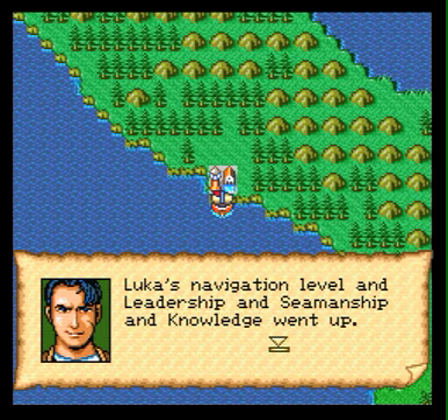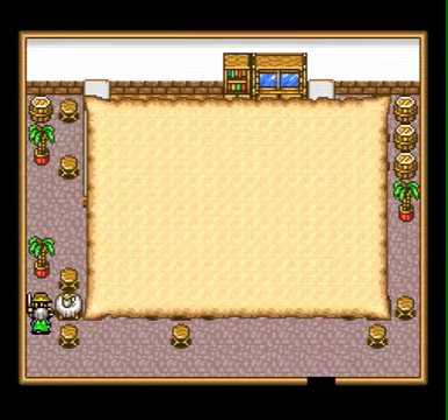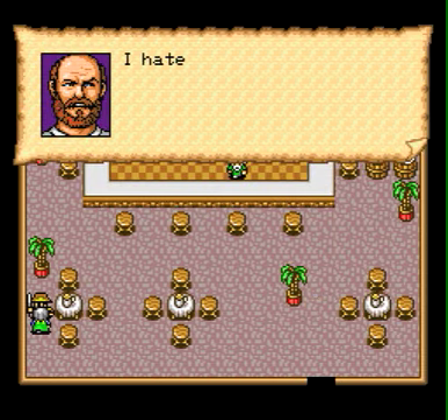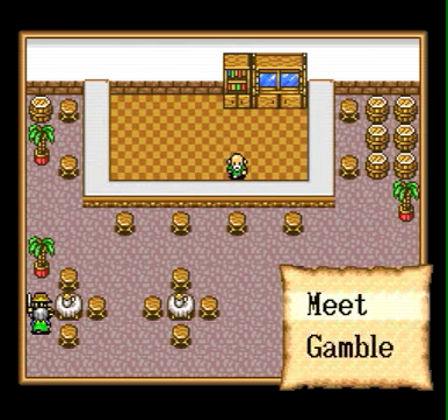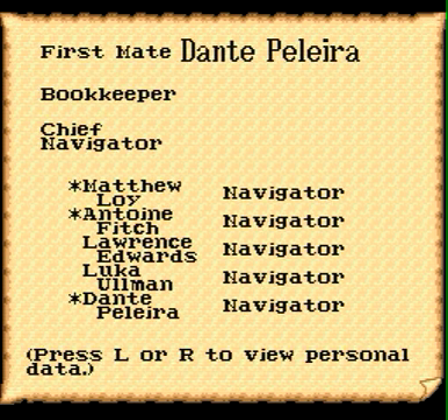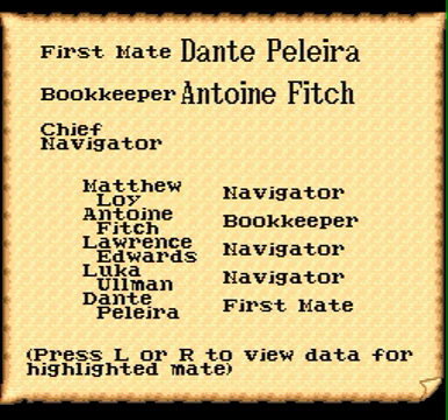I want to hire another guy here in Naples. There's Dante Pilar — he's another good guy for us to hire. He's cheap and has good seamanship. Those are pretty much the two best characteristics for hiring a guy: cheap and good seamanship. Dante can also be our first mate, so we might as well do that to build some of his levels. Antoine can be our bookkeeper, and we'll make Luca our chief navigator to build his levels.